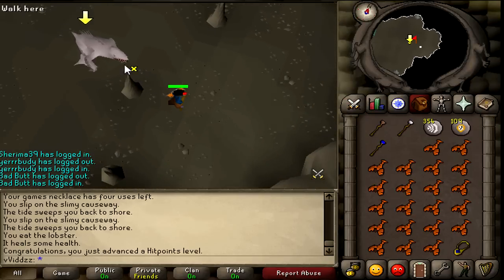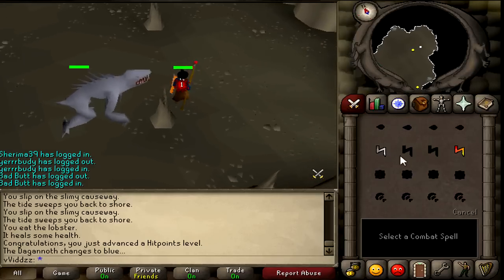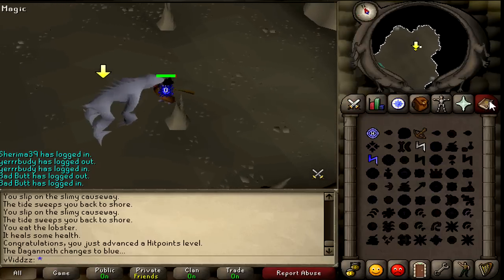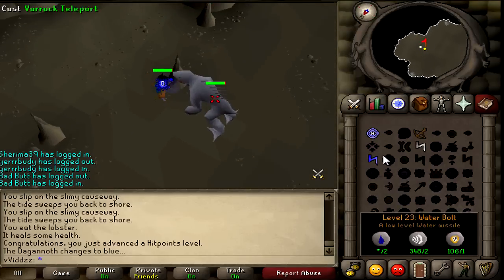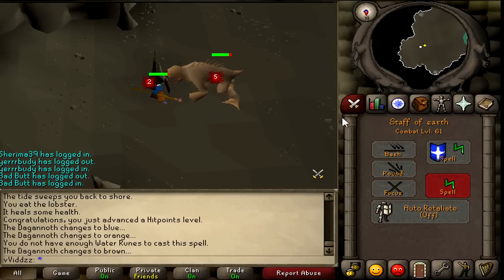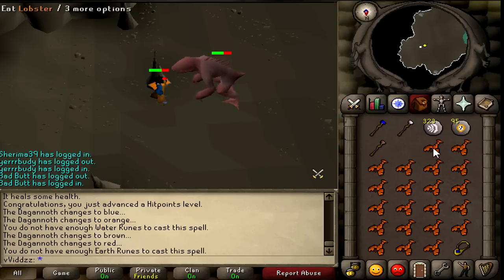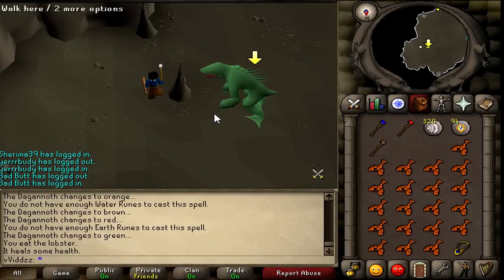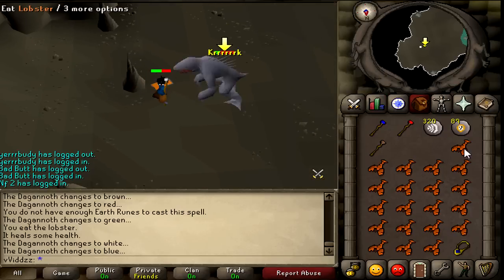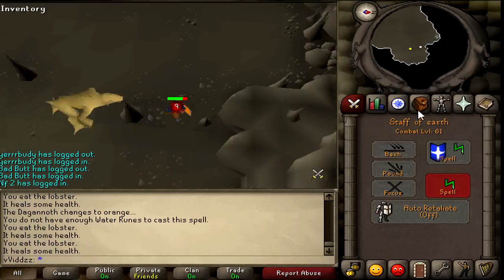I'm only using mage because I'm not 60 Attack and cannot use a Dragon Dagger. White means air spells, blue is water spells, orange is melee attacks, brown is earth spells, red is fire spells, and green is ranged attacks. You cannot hit the Dagannoth Mother unless you're using the correct attack style. Stay at melee distance to the mother as she doesn't hit as hard with melee as with ranged. If she lures herself around the spike, run around it until she's relured, or move to the other stalagmite. Continue this process until she's dead.